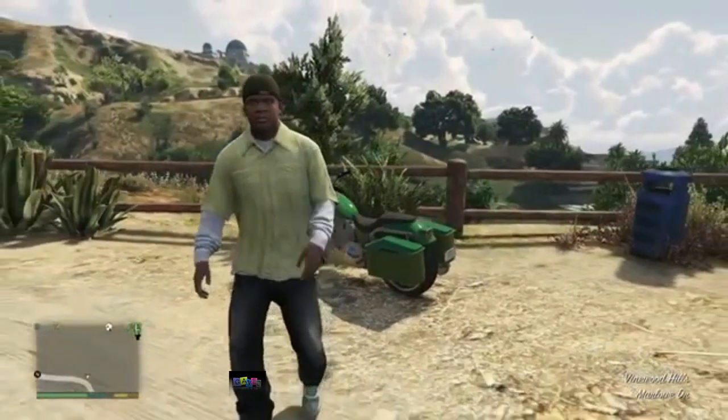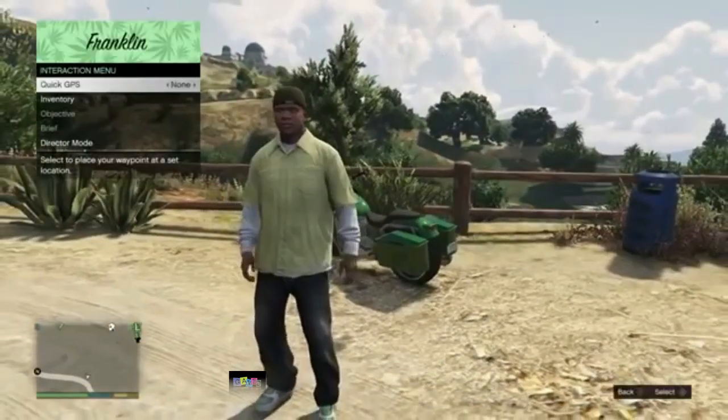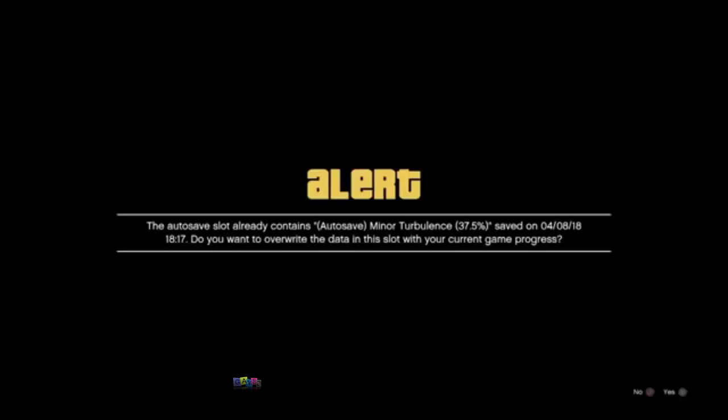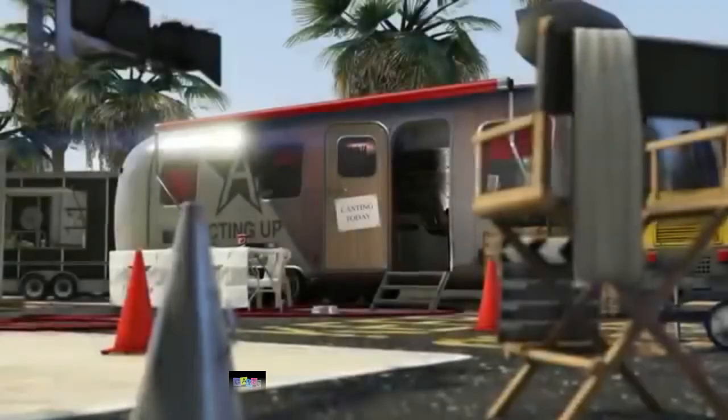Open your interaction menu and hit Director Mode. You should spawn into the DM trailer. The glitch itself is literally like 30 seconds long — I slow it down a lot but the actual glitch to get glitched out is about 30 seconds. The setup takes a little while but you'll get it. This is only for PS4.